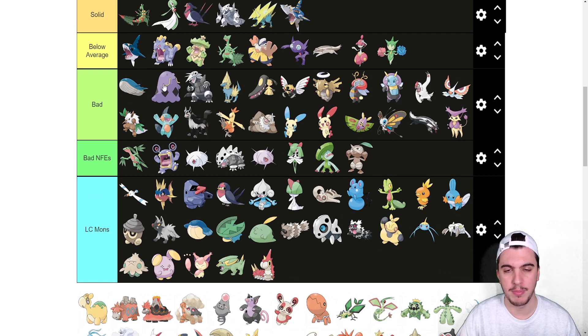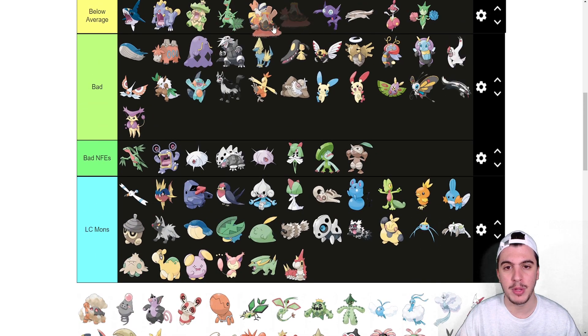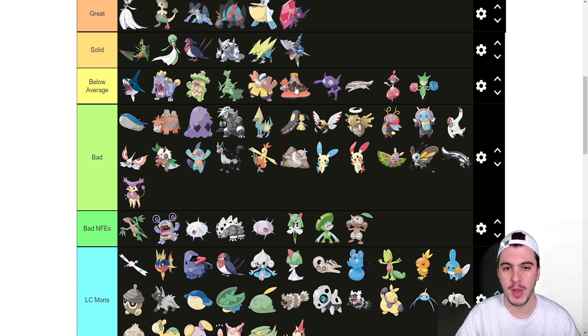Wailmer goes here, Wailord is in bad. Numel is here, Camerupt is also in bad. Mega Camerupt goes into below average — the first Mega in below average and the lowest-ranked Mega overall. Having a 4x weakness to Water, one of the most common moves in the game in Scald, is not great. It has really poor speed, so in Trick Room it's great, but it's not always going to be in Trick Room. Sheer Force is awesome, but Scald is everywhere and a special wall can beat it 1v1. Still, there are some merits to using Mega Camerupt.